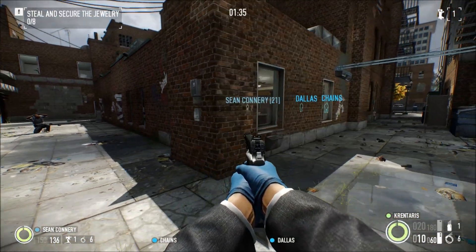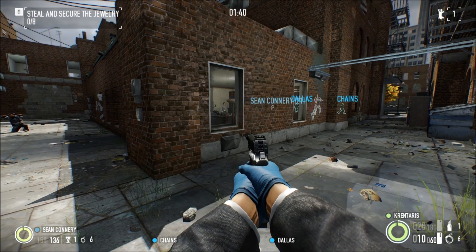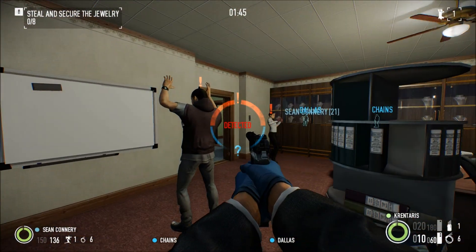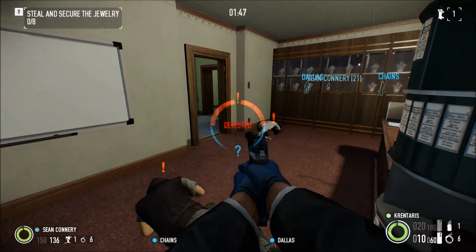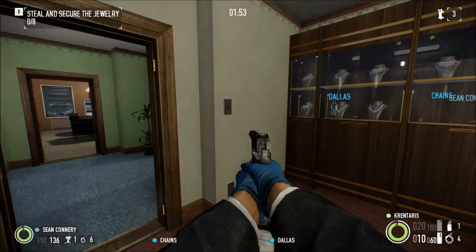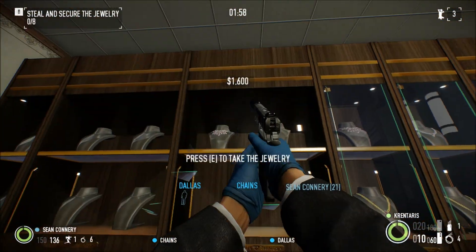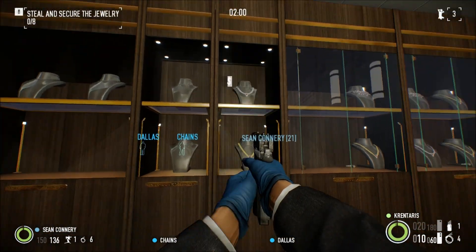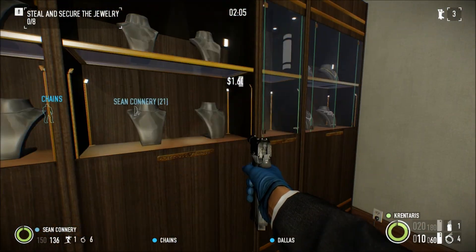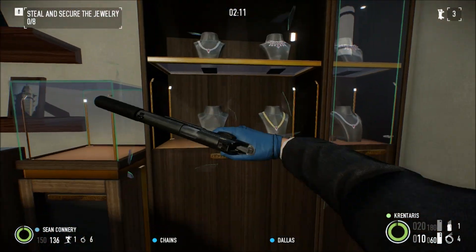If any of you are interested in our classes — the stealth class is Ghost — I'm half Ghost and half Mastermind. And Ed is mainly Technician and a bit down in Enforcer so he can carry bags quicker and throw them a bit further. My character sucks at carrying bags, especially gold. I've done a few bank heists, not too successfully. Ed's slow with them too. Gold is the worst.